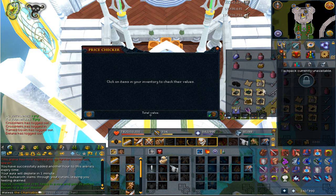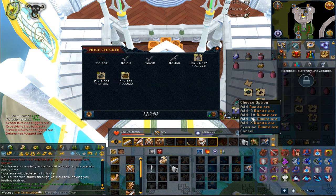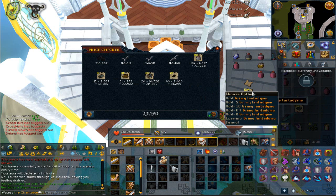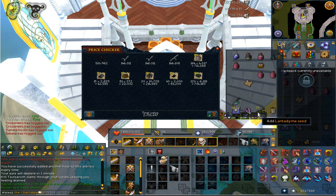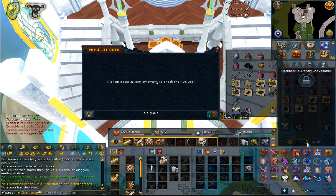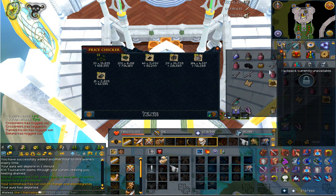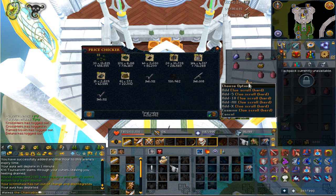We'll price check the gloves and then the three shards. 164 wines of Zamorak, adamant bars, ring of wealth drop, along with the Eulog. Then 40 noted ashes, 120 grimy lantadyme herbs and 33 seeds. My scrimshaw just died. We'll open the price checker with everything and we made 3.2 mil, not too bad with the only item being gloves.